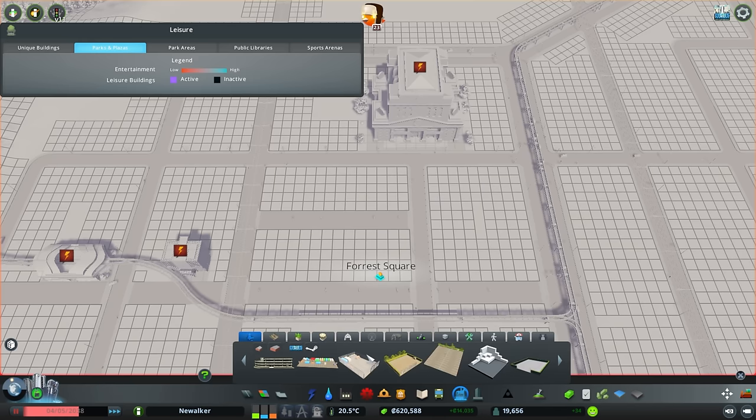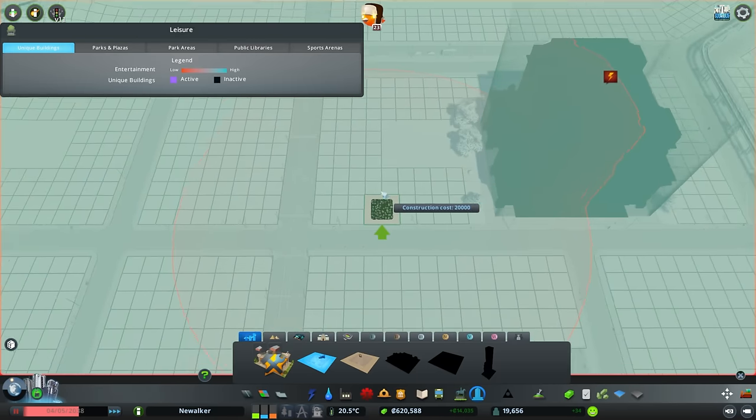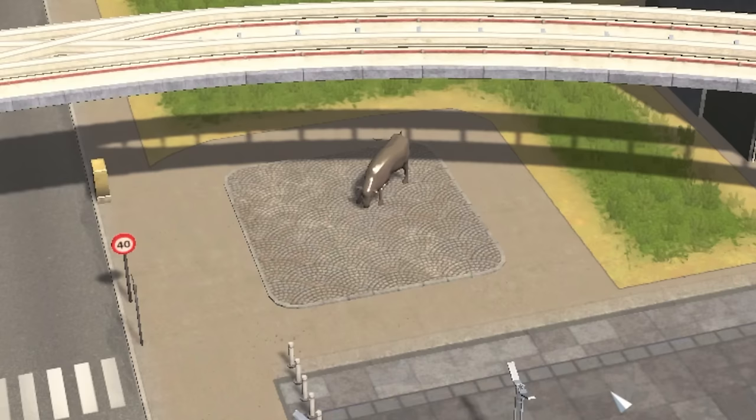Also, those new parks — how do we build those new parks? Cow. Panda. Oh, what? That's it? So small. Fine. We will have the cow over here. Enjoy your time there.